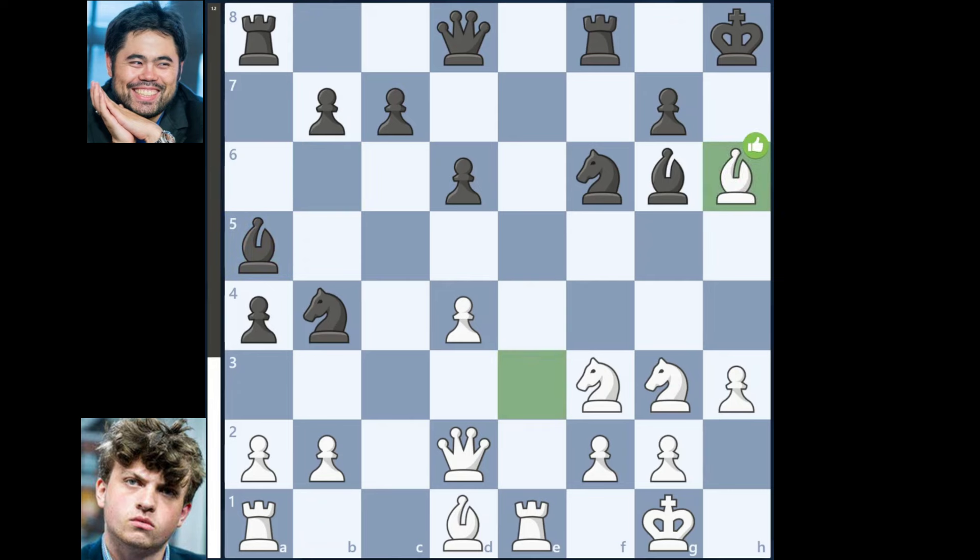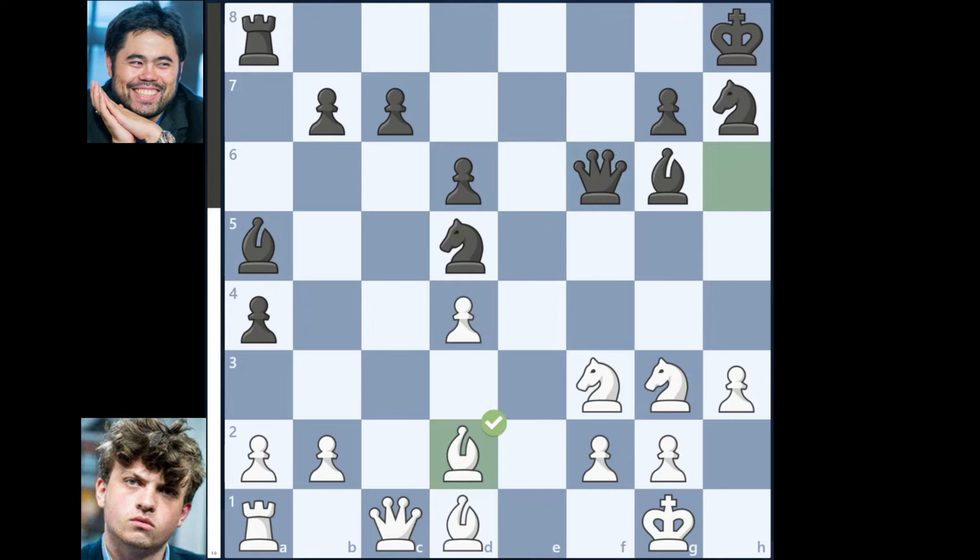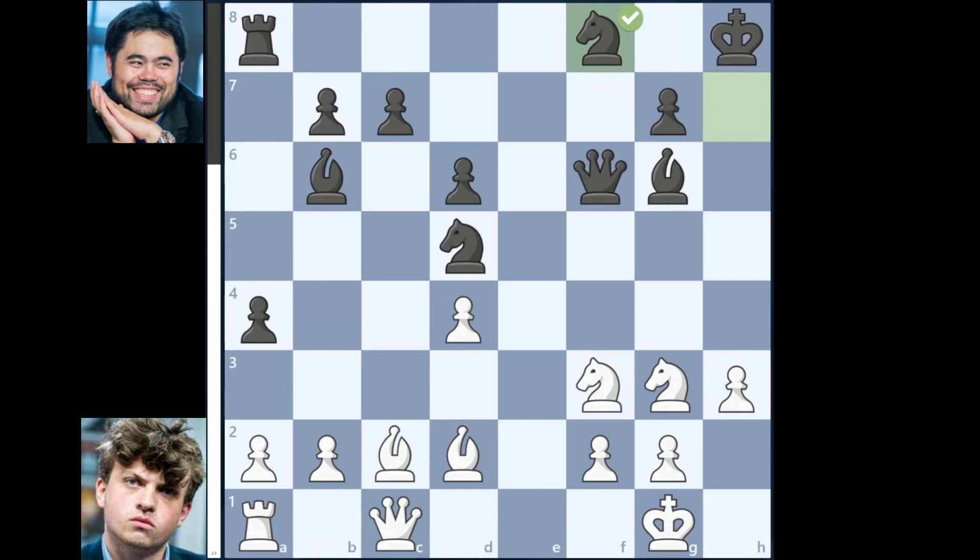Bishop takes on h6, Knight to h7, Rook to e6, Knight to d5, Queen to c1, Rook to f6, Rook takes on f6, Queen takes on f6, Bishop to d2, Bishop to b6, Bishop to c2, Knight to f8, Knight to e4, Queen to e7.